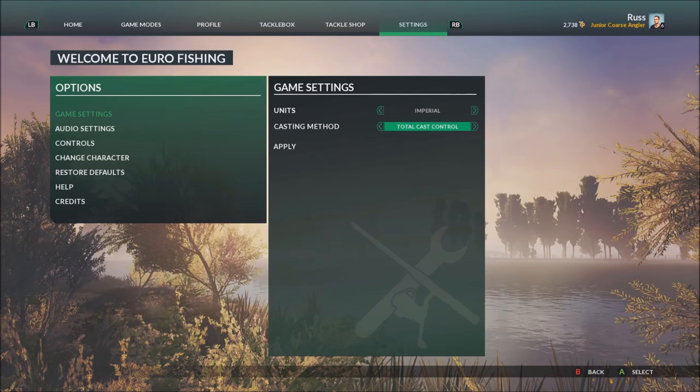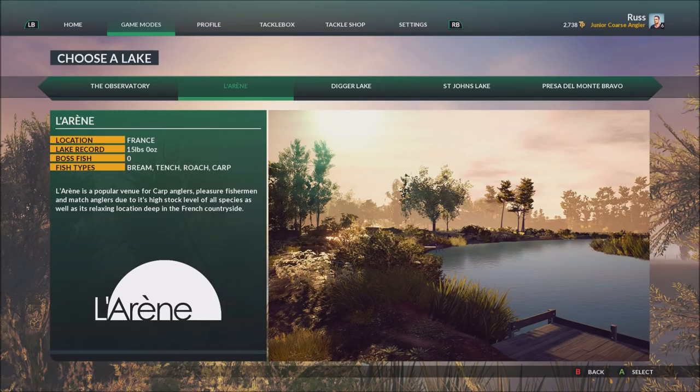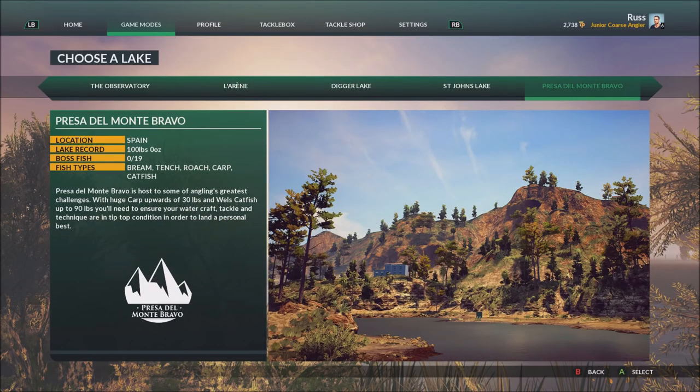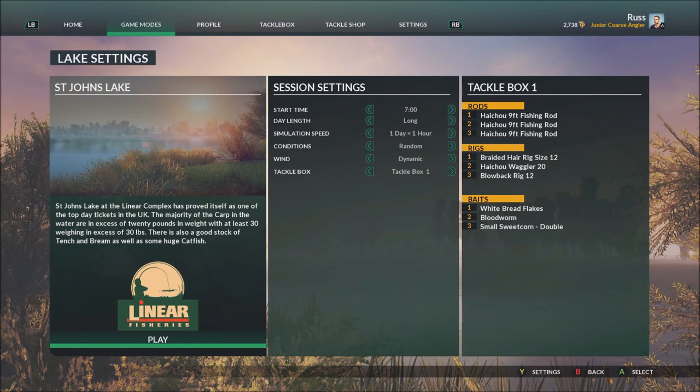We're going to jump into a freedom fishing session showing total cast control first, then switch over to basic cast control. In the freedom fishing menu you choose what lake you want to fish — there are five to choose from. St John's Lake is the personal favorite. You also set up your session settings: time of day, day length, simulation speed, conditions such as clear skies, wind, and which tackle box you're using.